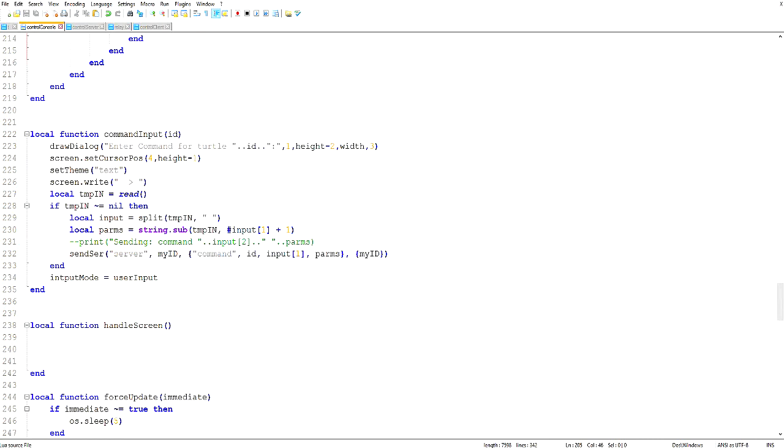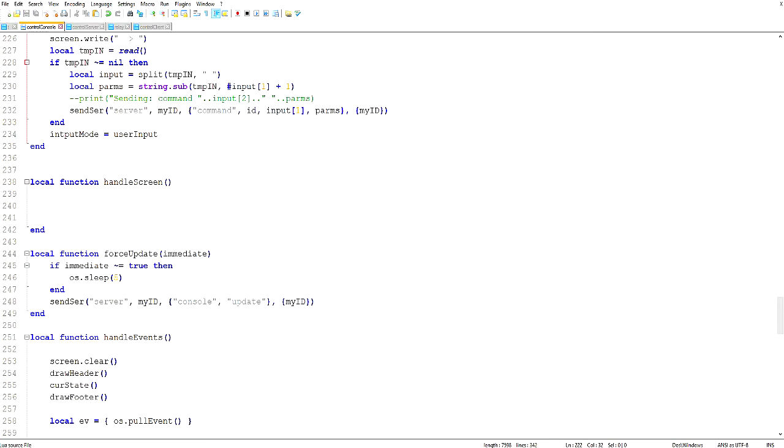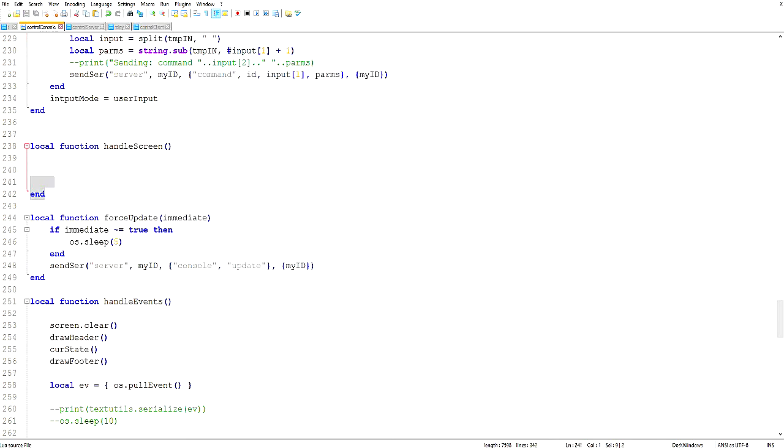commandInput is also not used yet, but I call drawDialogue inside it — so if I ever get the turtle screen done, I can actually call commandInput when I want to send a command to a turtle. handleScreen — I think that's an old function that I don't need anymore.